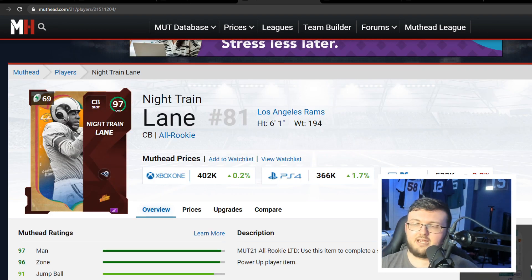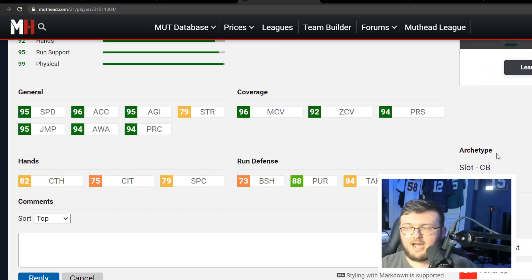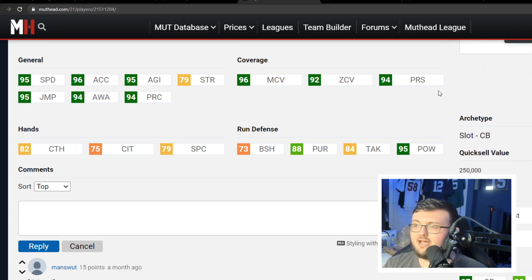Number 3 is an OG — you guys already knew it — Night Train Lane. This card is an absolute GOAT. Powered up he can get up to 98 speed; base is 97 speed. He has 73 block shed, 88 pursuit, and 95 hit power — talk about laying the wood. He has 82 catching, 92 zone, and 96 man. Powered up he can reach 97 zone, 99 man, 97-98 press, 98 speed, and 99 acceleration. His hit power definitely pushes him up the list. Night Train Lane cards always play amazing, and he is an absolute GOAT at number 3.